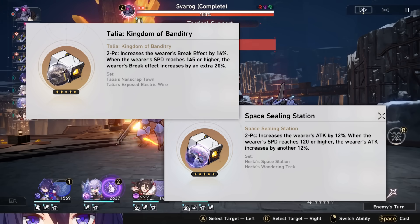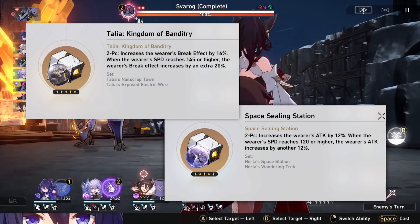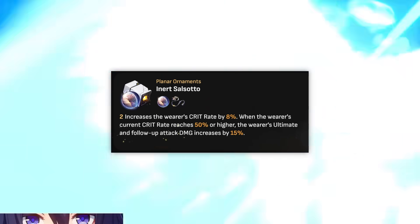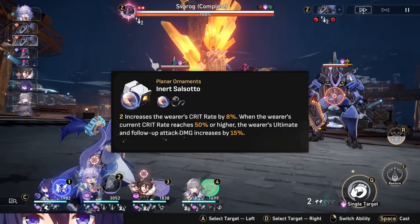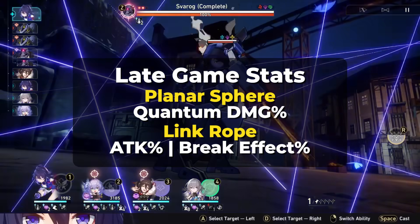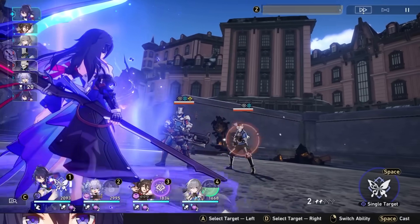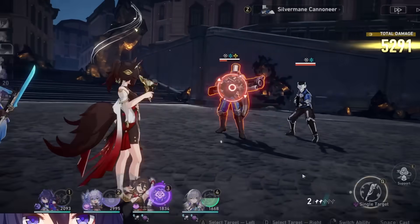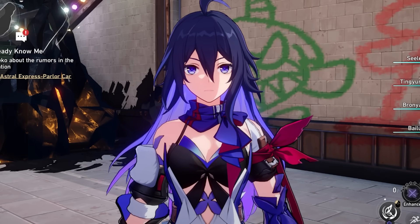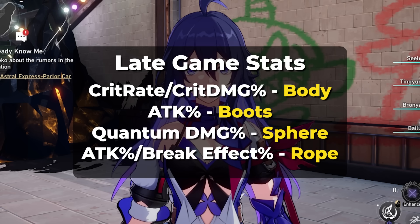For planar ornaments, I recommend either Space Sealing Station for bonus attack based on your speed stat, or Kingdom of Banditry for break effect. Break effect will dish out more damage on break, and since Xela can break through a lot of enemy toughness bars, it helps you one-shot enemies. You also have the option of Inert Salsotto, which gives an alt damage bonus once you reach a certain crit rate, and increases your crit rate by about 8%. For your Planar Sphere main stat, you want Quantum Damage Boost since it's better than attack here. For her Link Rope, I'd recommend attack percent or break effect. If you're playing Xela with attack buffs, break effect could result in more one-hit opportunities. However, in single target against bosses, break effect can be less useful since it's unaffected by your crit-focused build. Both are solid options. In summary: crit rate or damage body, attack percent boots, quantum damage sphere, and break effect or attack percent rope.